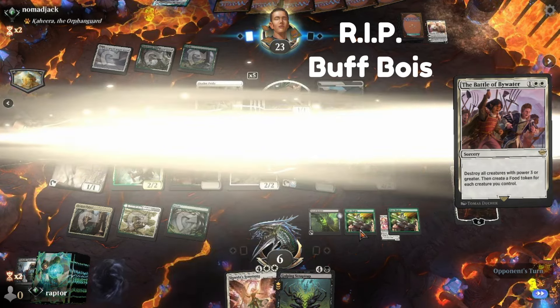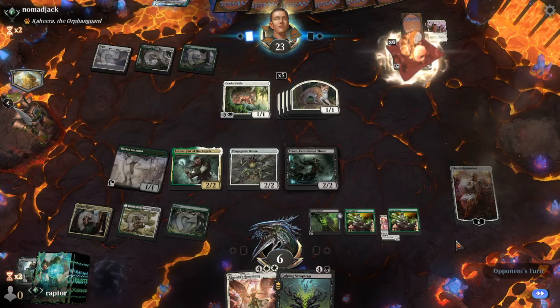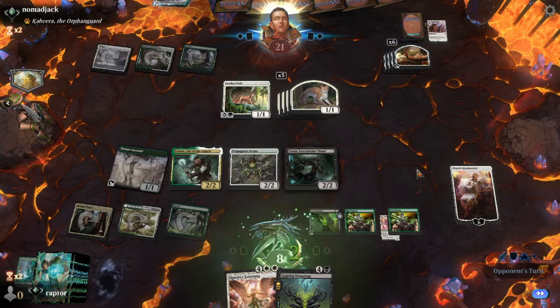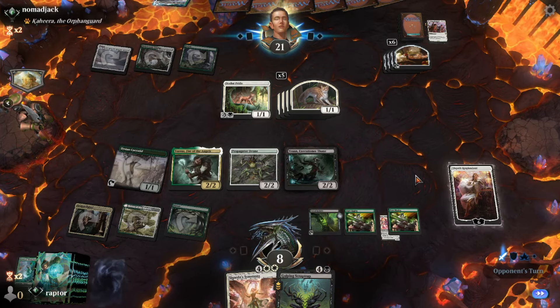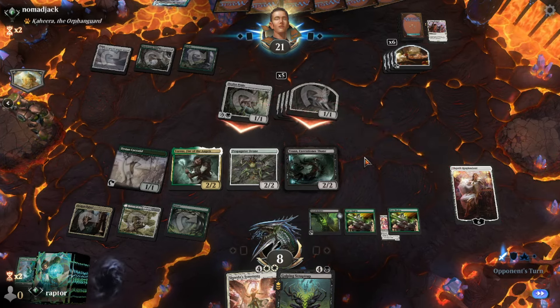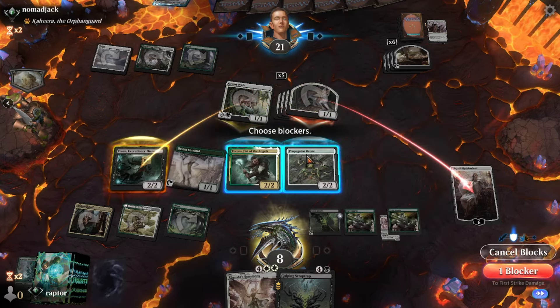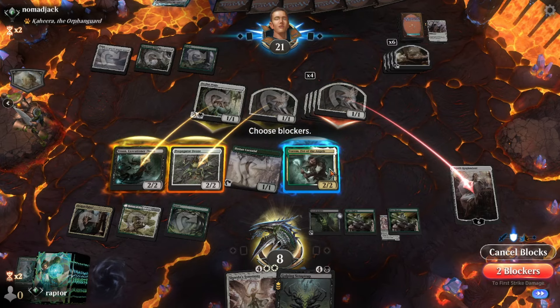Now, rip to everyone with 3 power or greater. Because of that, he gets some Vat of Rebirth oil counters, and he's going to steal 2 life from his opponent. Now he's doing a full swing in with his planeswalkers — he's got 6-plus-1 creatures; most of them are just tokens.